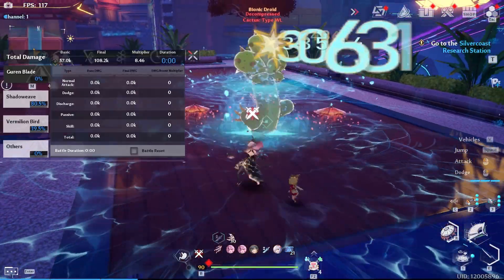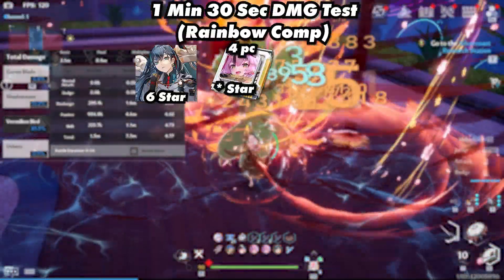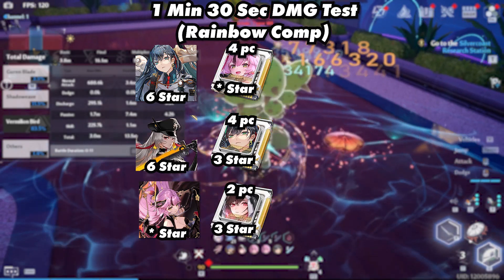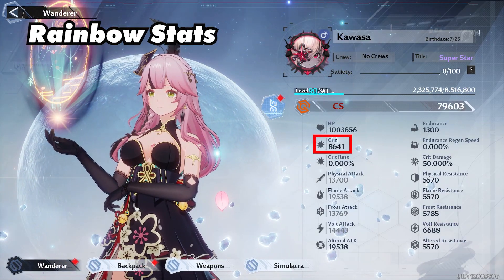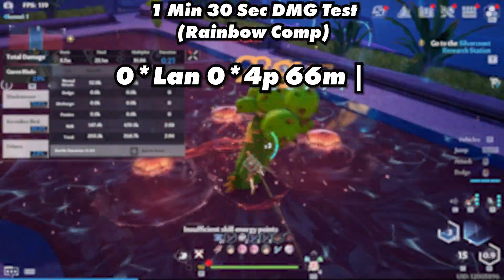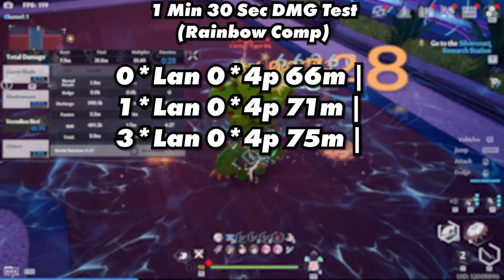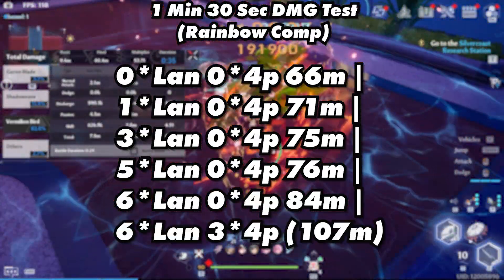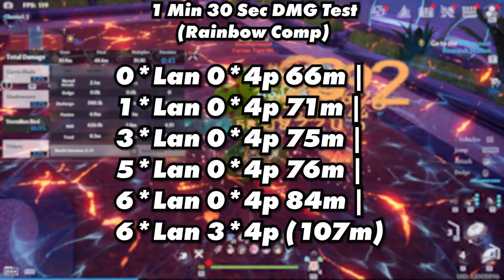Then we have the rainbow combo, which consisted of Lynn, Claudia, and Lan. Lynn used a 0-star 4-piece Lan all the way up to her 3-star 4-piece matrices, Claudia used a 3-star 4-piece Lynn, and Lan used a 3-star 2-piece Lyra and 3-star 2-piece Cobalt. This team used the Fenrir trait. Stats: a little over 8,000 crit and close to 20,000 flame attack. 0-star Lan reached 66 million; 1-star Lan, 71 million; 3-star Lan, 75 million; 5-star Lan, 76 million; 6-star Lan, 84 million; and 6-star Lan using her 3-star 4-piece reached 107 million, finally surpassing the old comp.